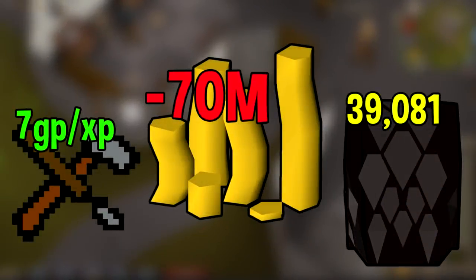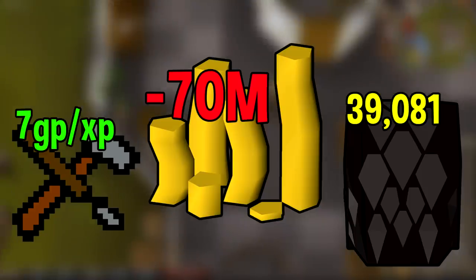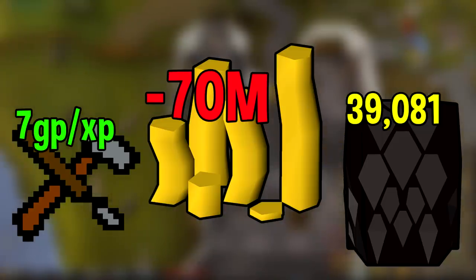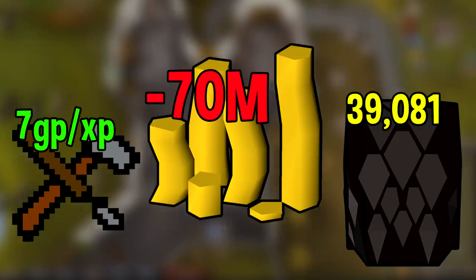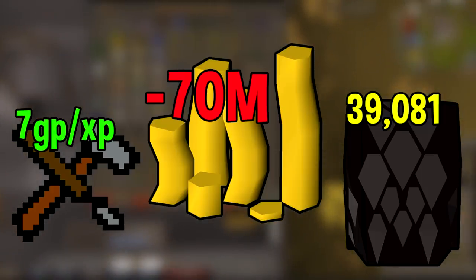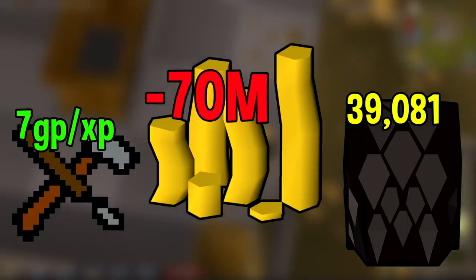What was the total cost of doing black dragonhide bodies all the way to 99? Well it was kind of expensive. The GP per XP for me was around 7, although you could get it a bit lower if you were more patient buying and selling the bodies. 84 to 99 crafting is around 10 million experience, which means I made 39,000 black dragonhide bodies — equating to 117,000 black dragonhides. That's around 10 times the buying limit and an investment of around 70 million GP. Air battle staves would have been way cheaper and only around 25% slower, so battle staves are probably the way to go for most players, but black dragonhides are good if you want to do it as quickly as possible.